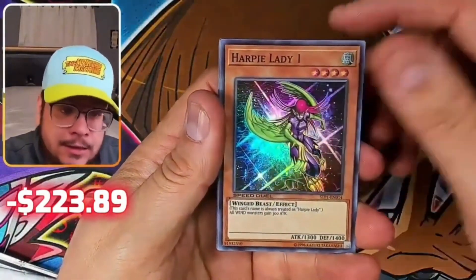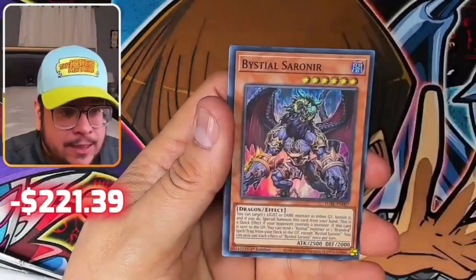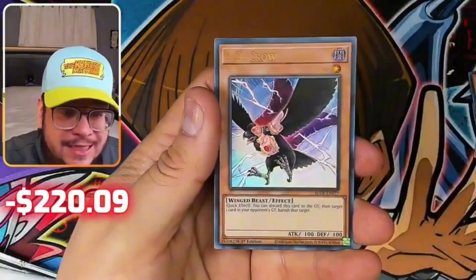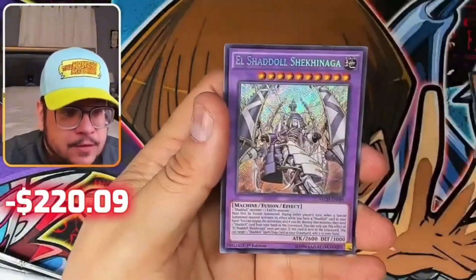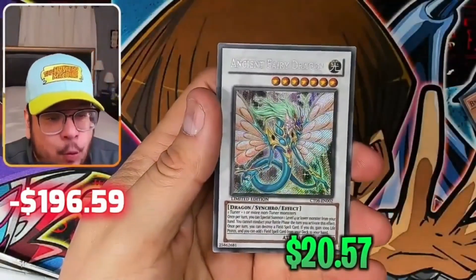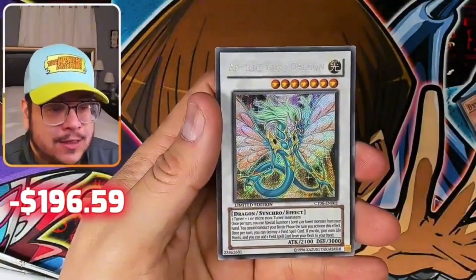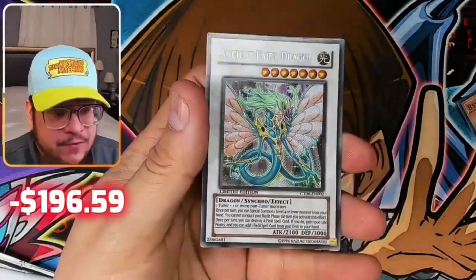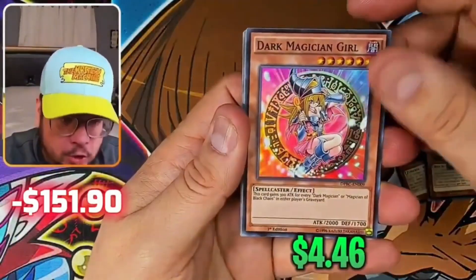Speedroid Harpy Lady — okay, Bestio — okay. DB Crow, and Ancient Fairy Dragon — wow — from the promo 10s, wild limited edition! This is cool man, always nice to see Ancient Fairy. Pretty sure we're doing really well.